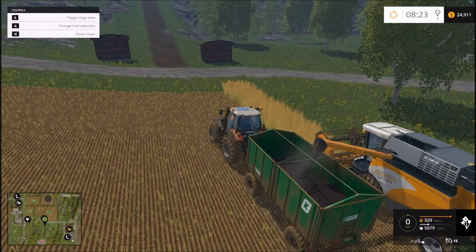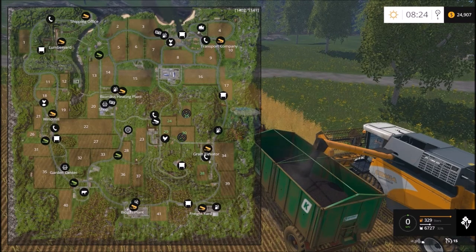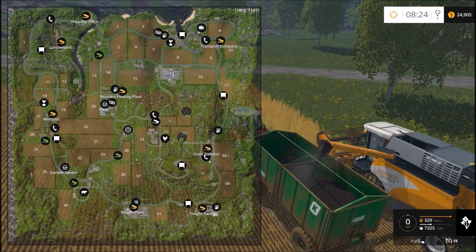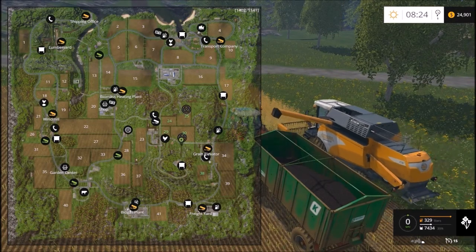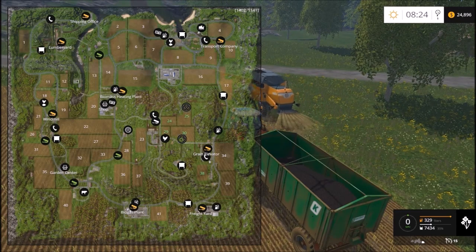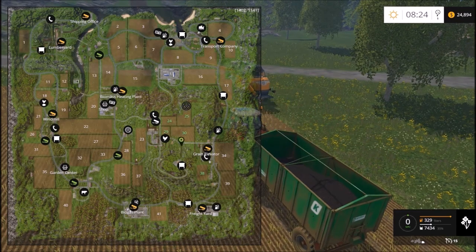I've got a windrower and a forage wagon over near... where is that field? I'm mowing the grass around fields 28 and 36 on the map. And then if you look just to the west of field 36, past the grass area, there's a building there - that's the storage area. I have the grass harvesting equipment there.